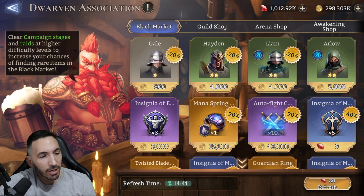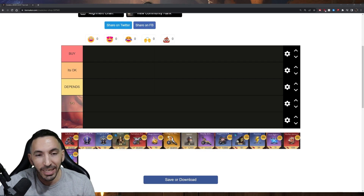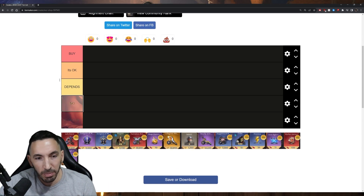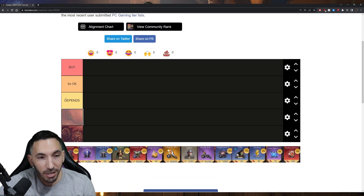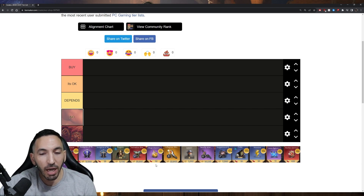Rather than just talking, I'll show you on the tier list what I think are the best choices to make. I couldn't get screenshots of every single thing, so please follow through with the video because I will be talking about some things that have alternatives showing up within the market — and you need to be careful of those.